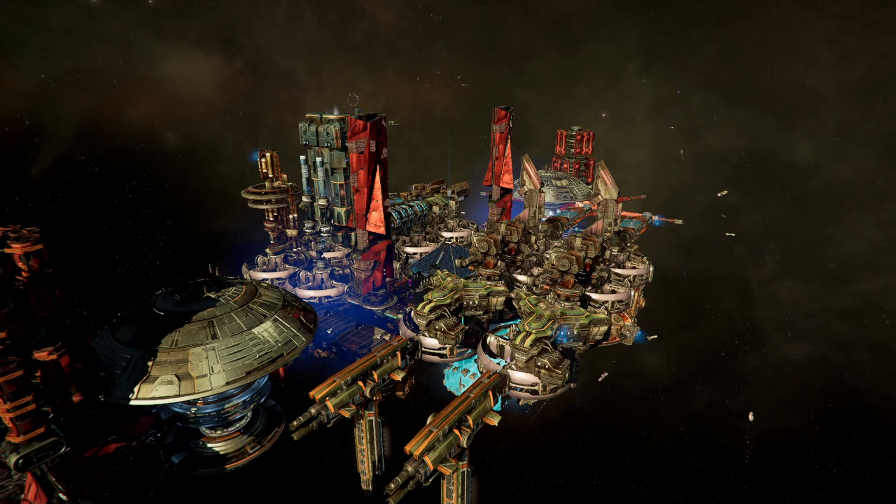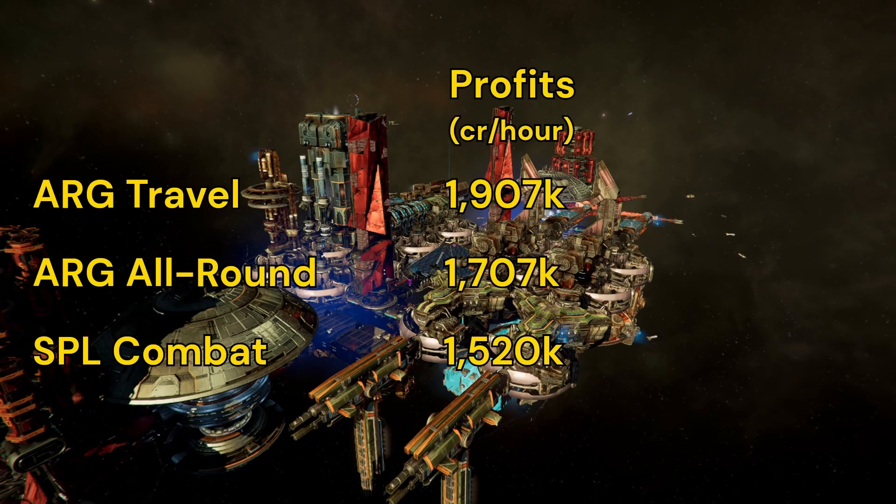Now, time for the results. As expected, travel engines were the most profitable by a solid margin — about 12% better than all-round, which were in turn about 12% better than combat. Bear in mind we're talking about net profits here. This does take ship replacement costs into account. So, even considering you'll have to pay some extra to replace your lost ships, travel engines are clearly the most profitable on medium ships with Mk2 gear.